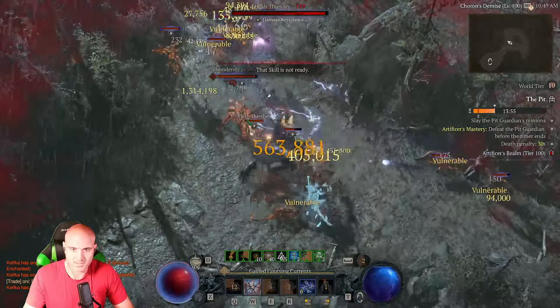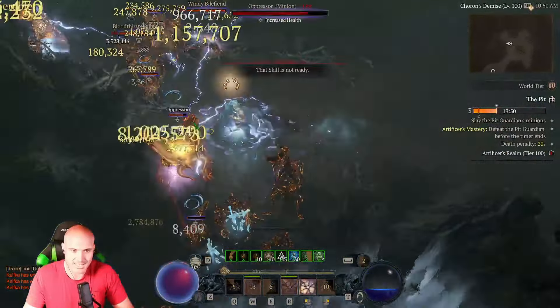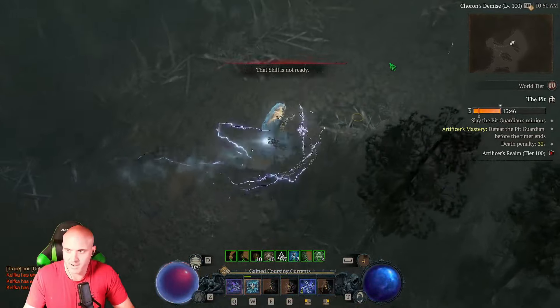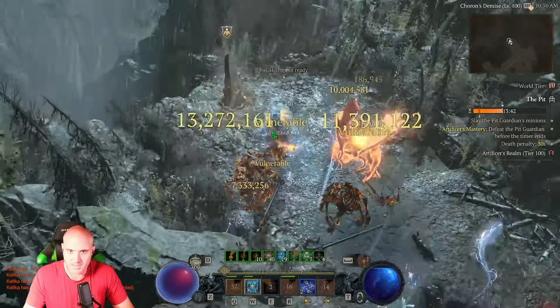It's fast too, because we're using Esus now. Before, we didn't have Esus on. We're not as tanky as we'd like to be, because we're using Glass Cannon with Conjure Mastery. We'd rather have Devouring Blades with Conjure Mastery. But we're actually doing damage.